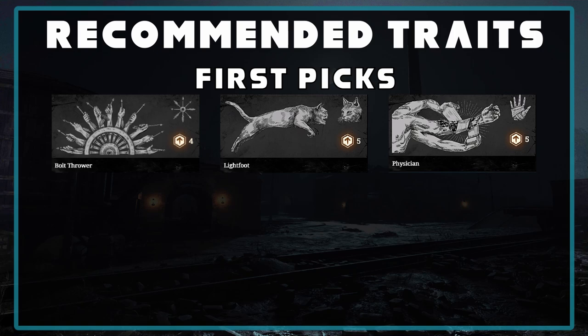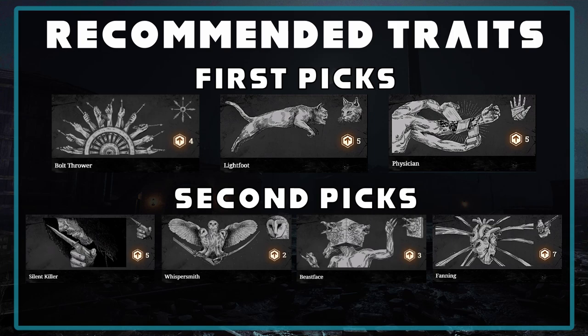Lastly in the first pick category I usually take Physician. It helps a ton when you're in those close quarter fights and you need to get a really quick heal off. Your secondary pickups should be Silent Killer to help maintain silence when you're near other hunters. Whispersmith fits into crossbow loadouts really well, especially for the two points. Beast Face helps you stay quiet in areas where birds should have gone off. And lastly I usually take Fanning — it really helps when you miss that crossbow shot and they're rushing you. You can just swap and get that almost fully automatic pistol and just kill them.